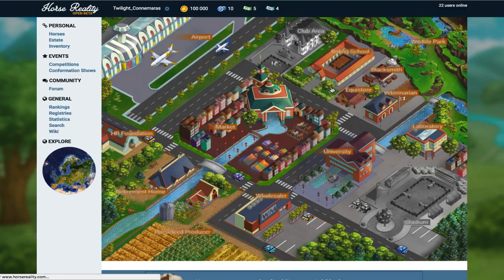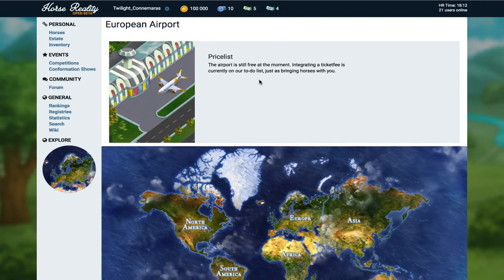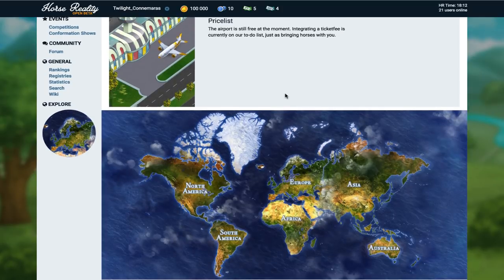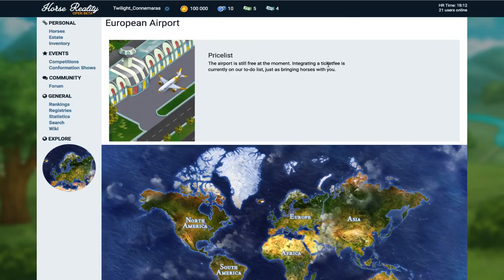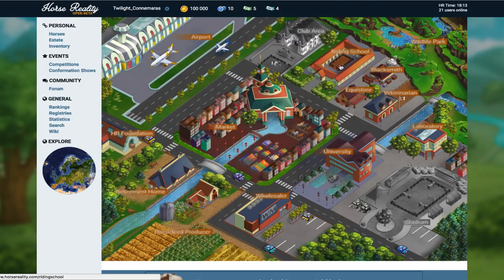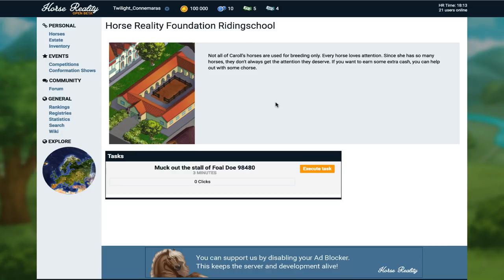We'll go back to explore. The airport lets you travel to different areas — I'm located in Europe right now. The airport is still free at the moment; integrating a ticket fee is currently on their to-do list. The riding school NPC says: 'Not all of Cattle's horses are used for breeding only. If you want to earn some extra cash, you can help out with some chores.'